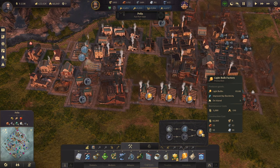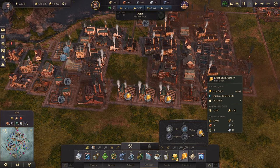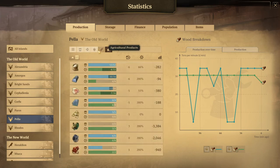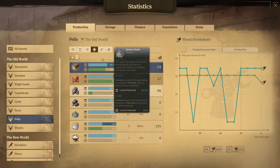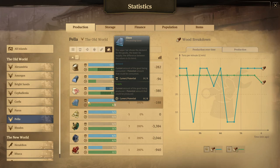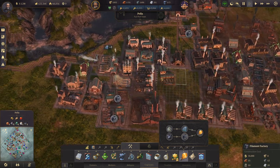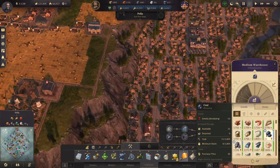We have three light bulb factories and it seems like they can't even keep up. Maybe we should improve by electricity. Let's check the demand on filament and glass and see what's going on — see if we need to compensate with any more exports. Looking at raw materials — we're bringing in a lot of quartz sand obviously, and the intermediate product glass. The demand on glass is actually pretty heavy right now, and filaments are right at par. Coal is actually a huge demand too.